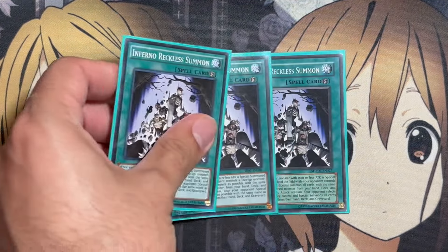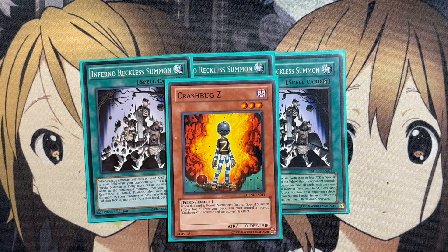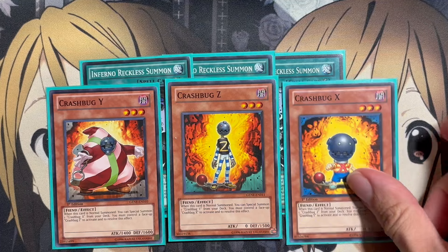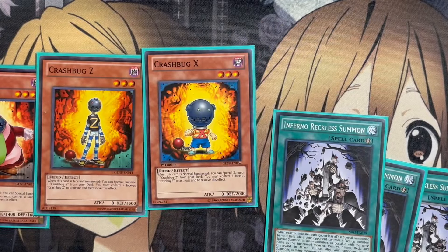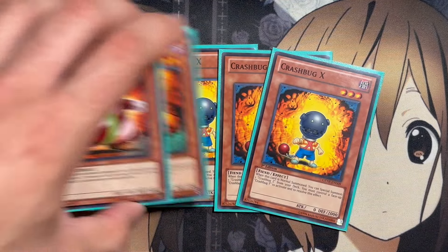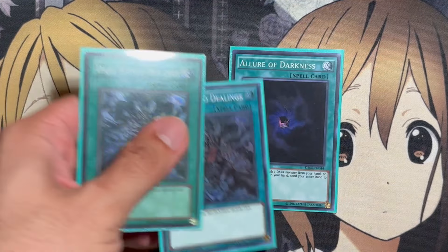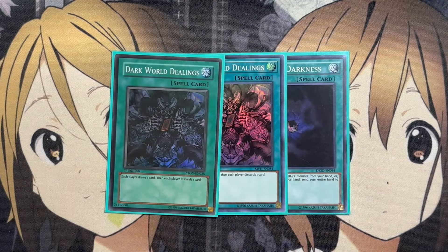Three copies of Inferno Reckless Summon as well, for when you special summon that last Crash Bug. Let's say you already have Z on the field — you normal summon Crash Bug Y, then special summon Crash Bug X, and then Inferno Reckless Summon grabs you two additional Crash Bug X copies. So you'll have the three for the overlay, then two more for an additional Xyz or Link Summon. For draw power, you can go with either Allure of Darkness or Dark World Dealings. I like Dark World Dealings because it puts more Crash Bugs in the graveyard for Super Crash Bug, whereas Allure of Darkness banishes those monsters so you can't use them in the graveyard afterwards.